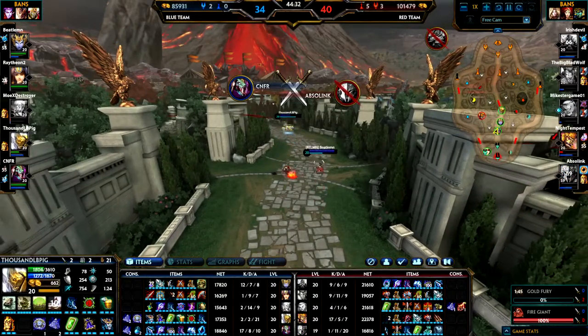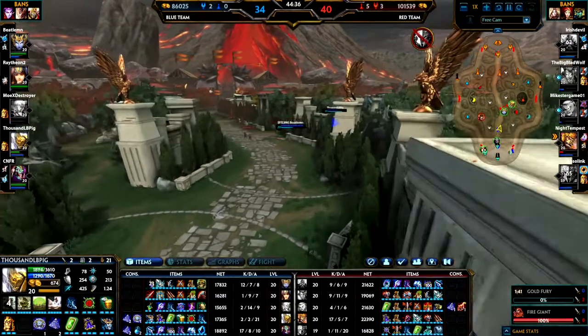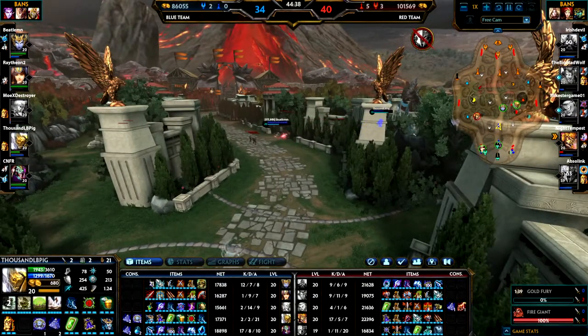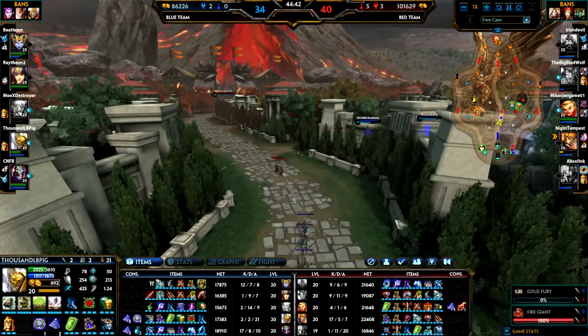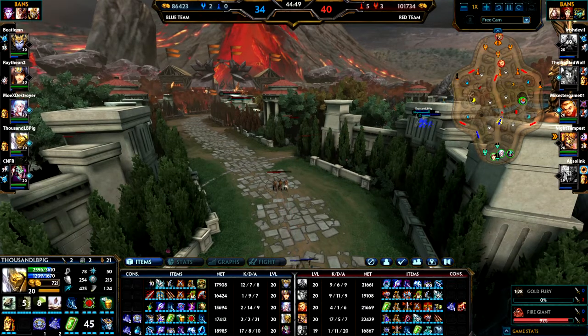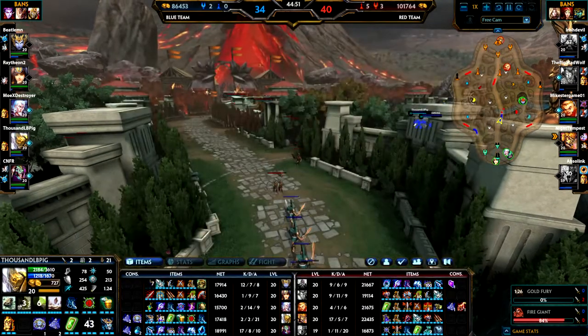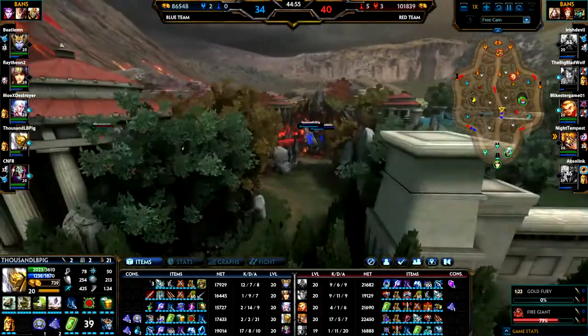We seem to be winning the team fights when it's just Kali, me, and Kukulkan. But when Neith and Hebo were involved it seemed to be too many people to try and protect. Now I have 21 assists and 2 kills — that's 23. So I've been involved in 23 out of 34 confirmed kills. I think that's a pretty decent number.